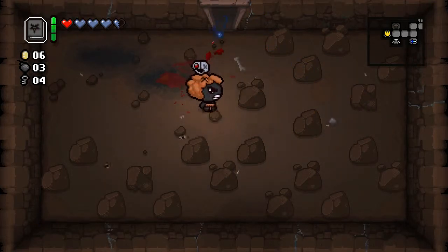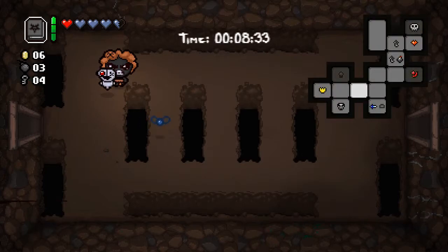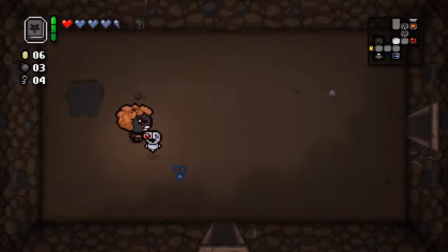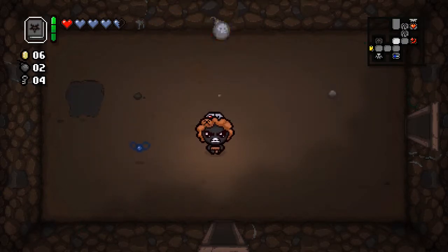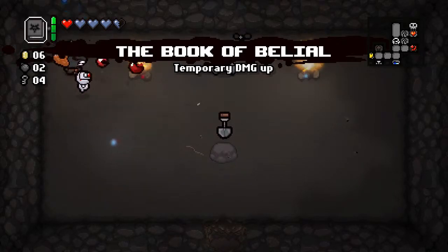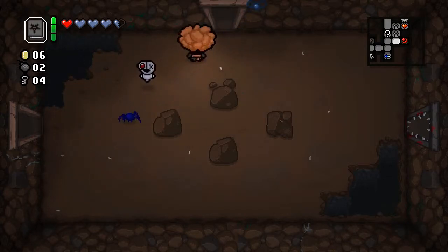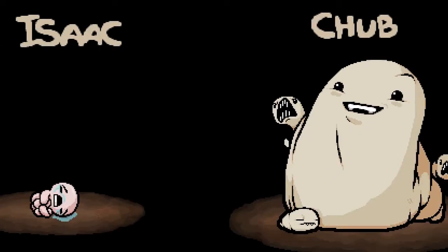I don't think I'm going to go into the shop. There's a fairly large number of places the secret room could possibly be. I'm going to try bombing here — there we go. The shovel. I'm not going to use the shovel; could get this run over with very quickly. That was a red heart. I'll probably come back to go in this curse room after the boss, but not now. And I'm not going to try to bomb for a key either. Oh, it's a Chub.